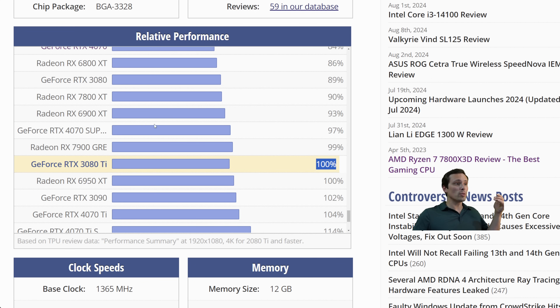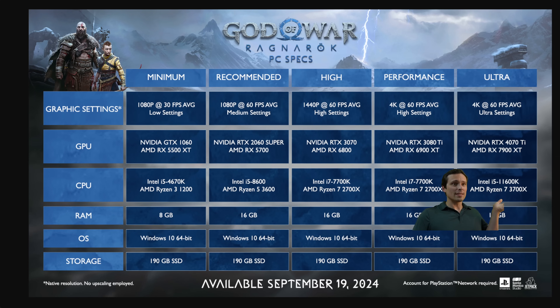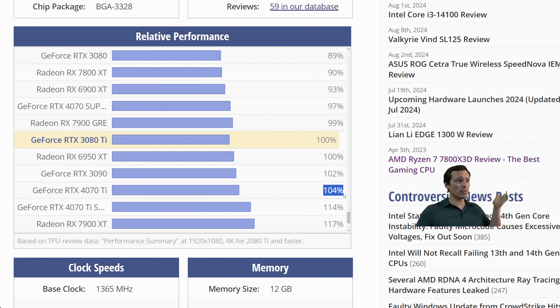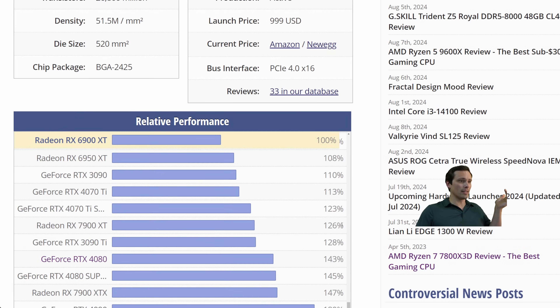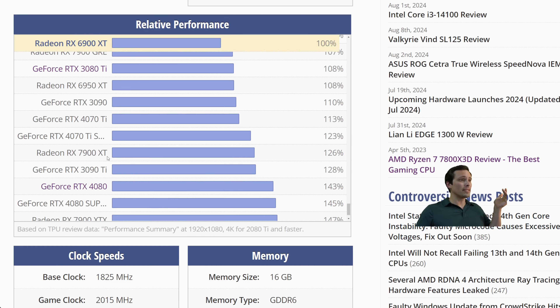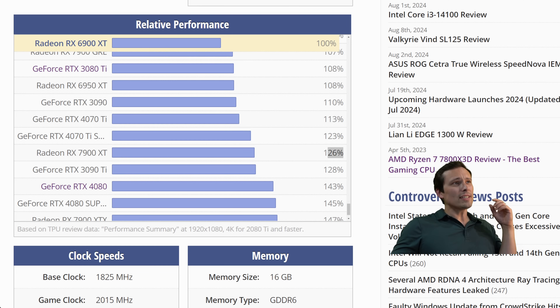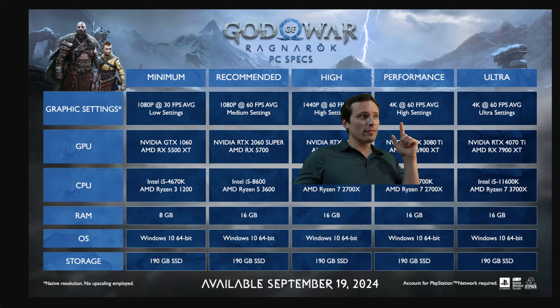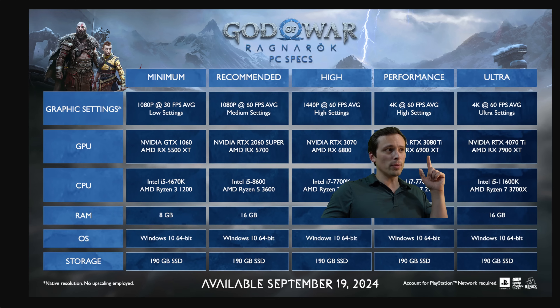Looking at how those pair up: going from a 3080 Ti to a 4070 Ti shows extremely similar performance on the relative performance chart — a very small jump. However, there's a bit more of a gap going from the 6900 XT to the 7900 XT, which is more like a 26% jump in performance. So the one thing that looks a little odd is you're not making a huge jump for NVIDIA GPUs going from high to ultra, but you are for AMD.